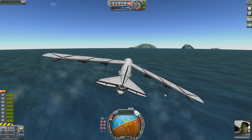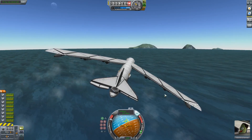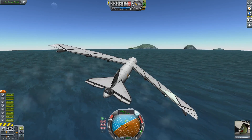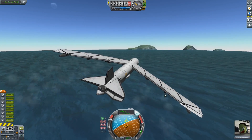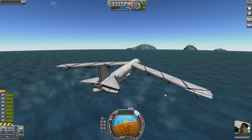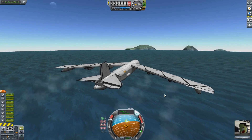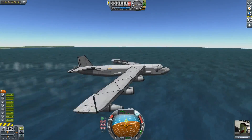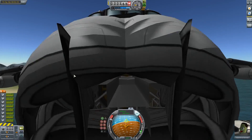Alright, let's get it pointed roughly at the island runway. I'm gonna do something really dumb and attempt to land this on the island runway, which is too wide and too short for such an idea. It's also got a very offset nav ball because the cockpit is very offset. I'm sure that'll make everything easier.